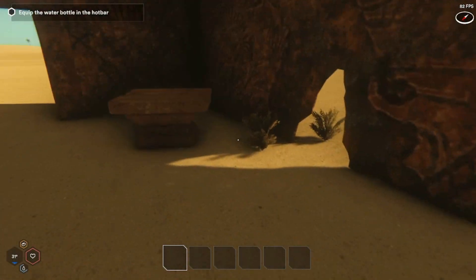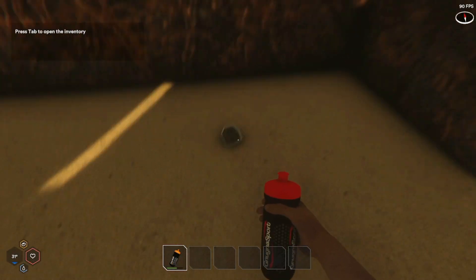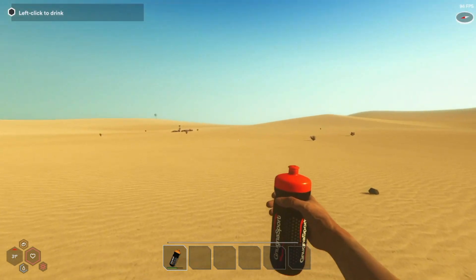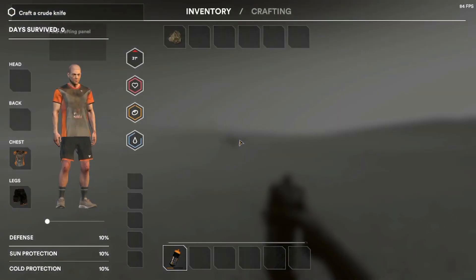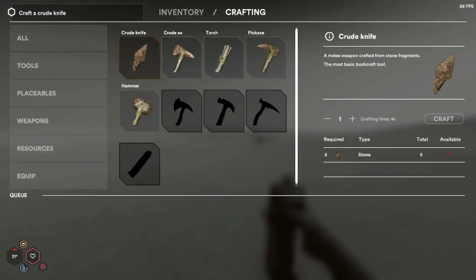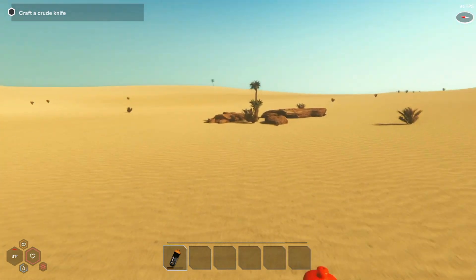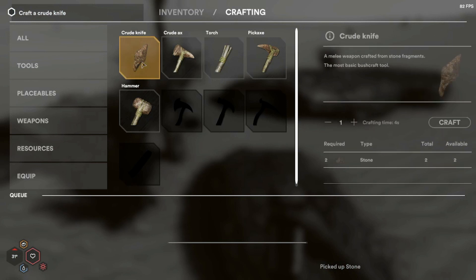All right, let's see what we got in here. Take a rock — nothing else in this little dome, I guess. Take a drink. Tools — can we create? Oh, we need one more stone. All right, so at the beginning it's pretty easy. I kind of have a gist of where I'm going, so we'll create our crude knife.